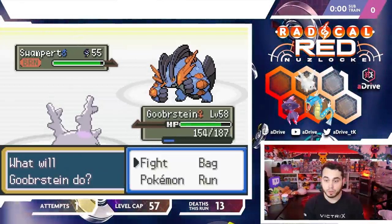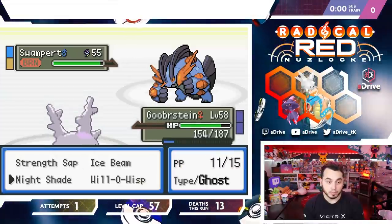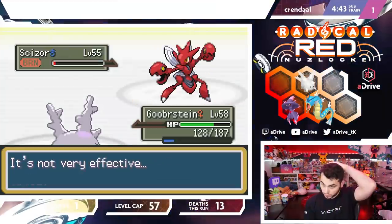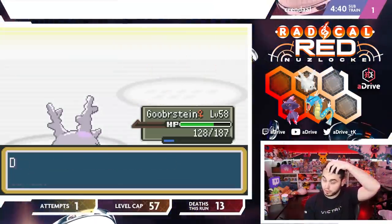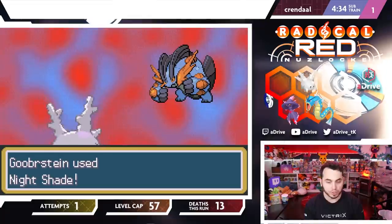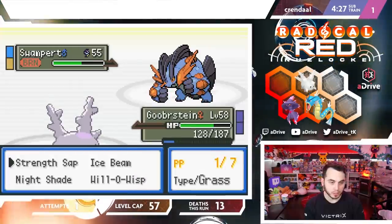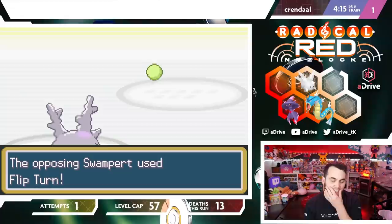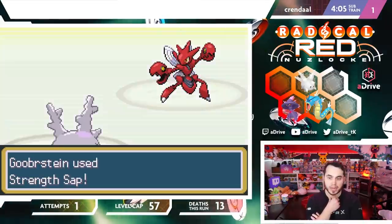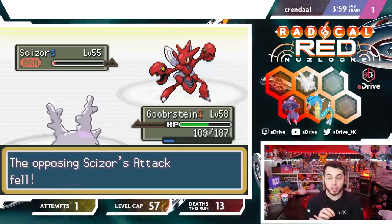If you say 'I like Mudkips,' he doesn't battle you — I didn't know that. I think I click Nightshade — they're just going to Flip Turn out, but now they're both burned so Goob should be able to wall him. There's no resets in this Nuzlocke — it's a live hardcore Nuzlocke, no do-overs, no accidents, none of that. The reality is I made the wrong play — it's my fault and I have to deal with it.